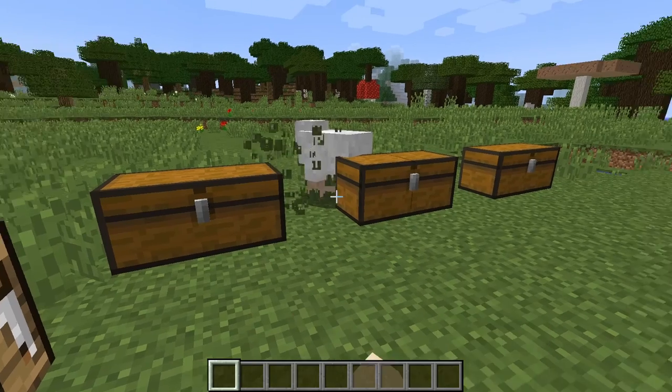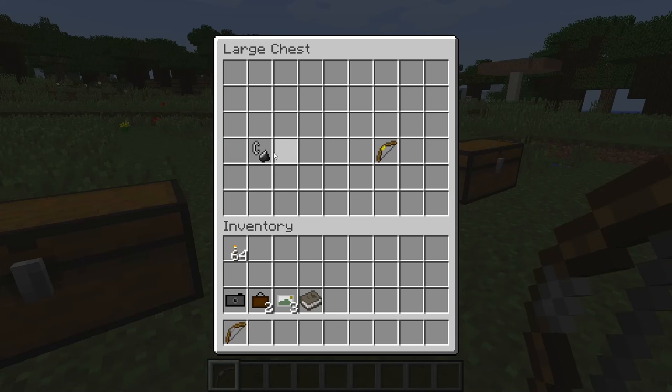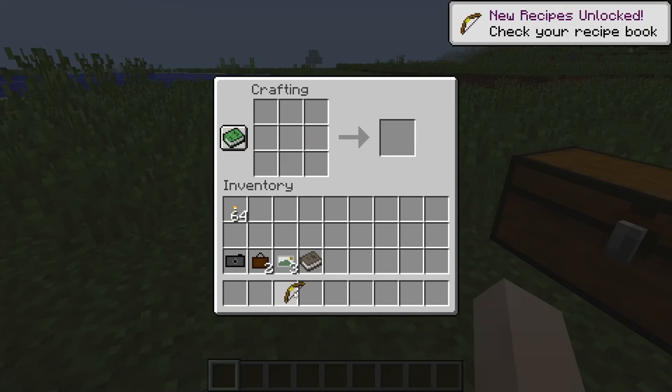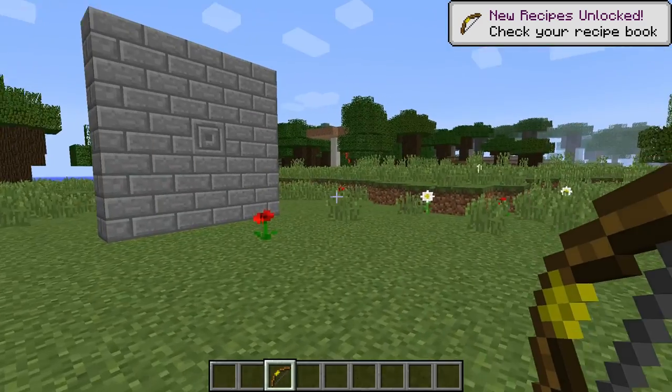Now the next mod I'm going to be going over is the torch bow mod. To craft it, you're going to want to get a bow and a flint and steel, go to your crafting table, and combine them together. It doesn't matter where you put the bow or flint and steel as long as they are in the crafting grid — you'll get your torch bow.